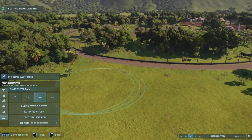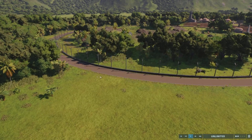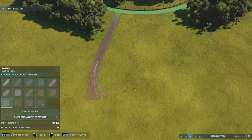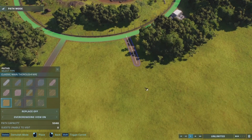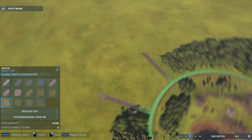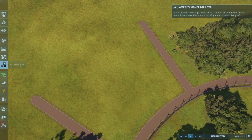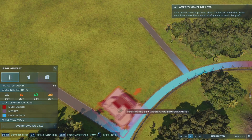But anyway let's go over what we done in the last episode. In the last episode we done this little section right here as you can see in the back — that was our classic herbivore section. That includes like the Brachiosaur, Triceratops, Stegosaurus, Parasaurs — you know, just the basics.